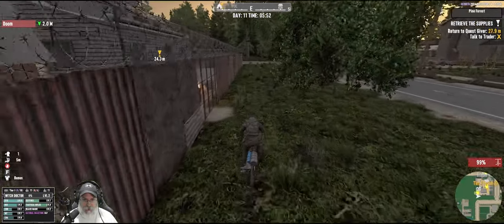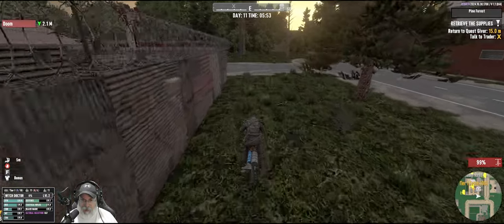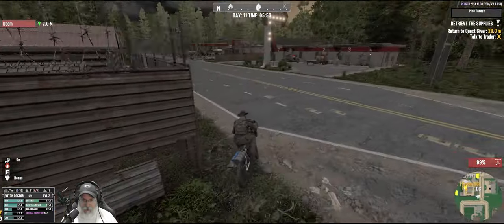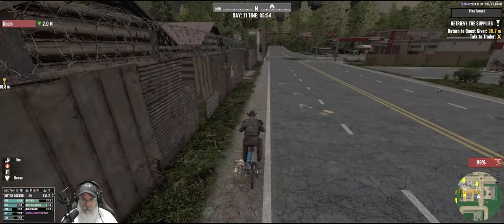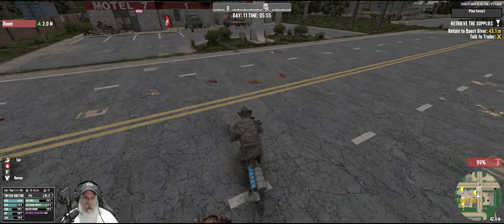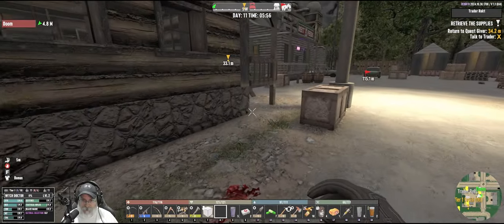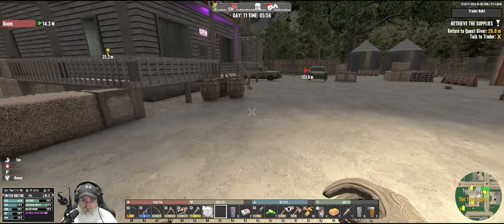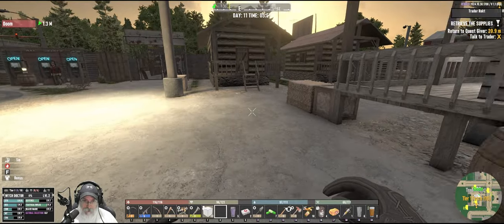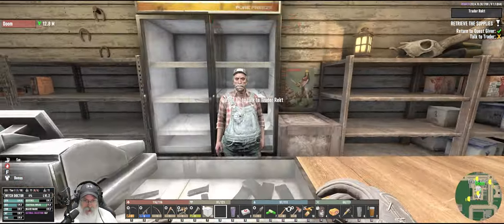I'm going to buy some more water and sell these two bicycle frames I have because we don't need them now that we have a bicycle. We're going to get a big haul of stuff from that hardware store because I just did that hardware store on my purge playthrough and yeah, I came away with a big haul.